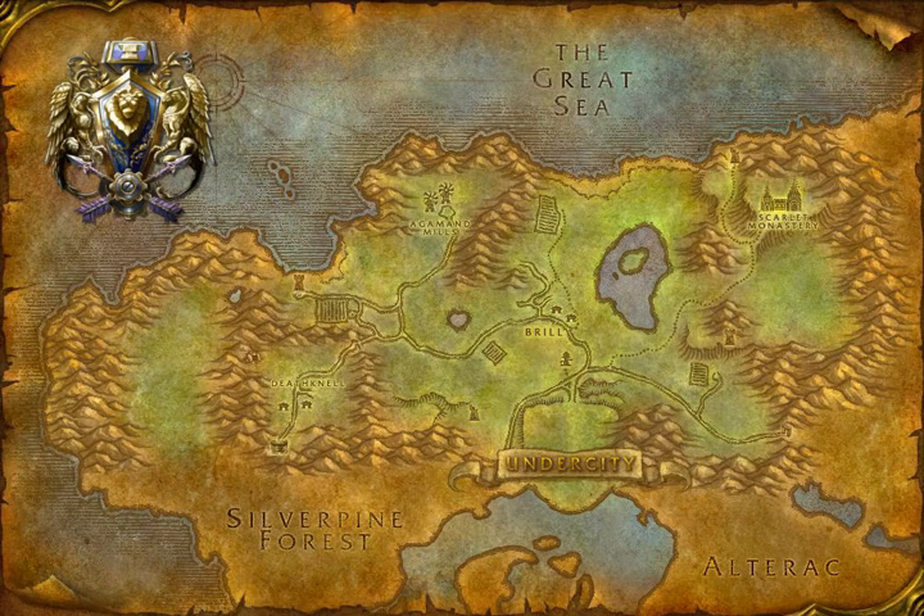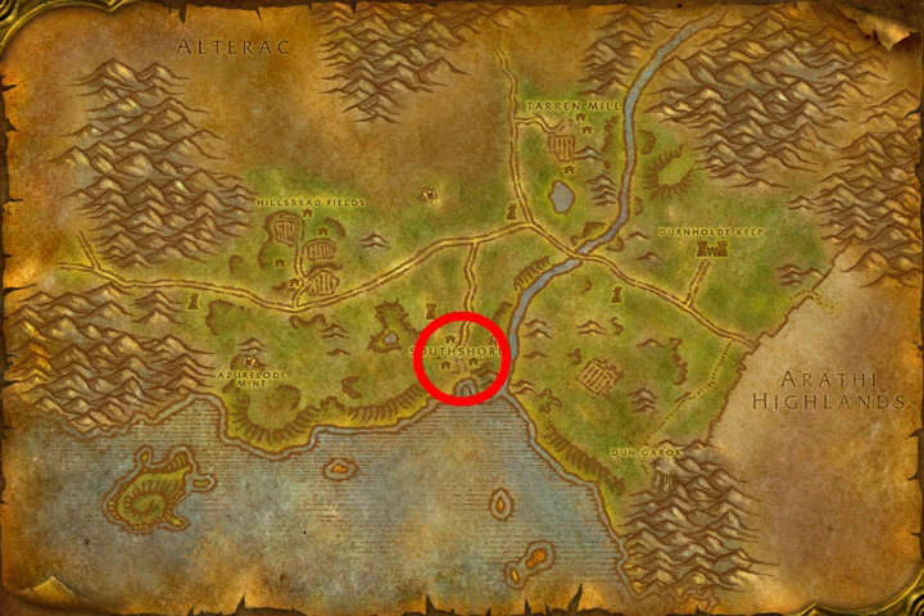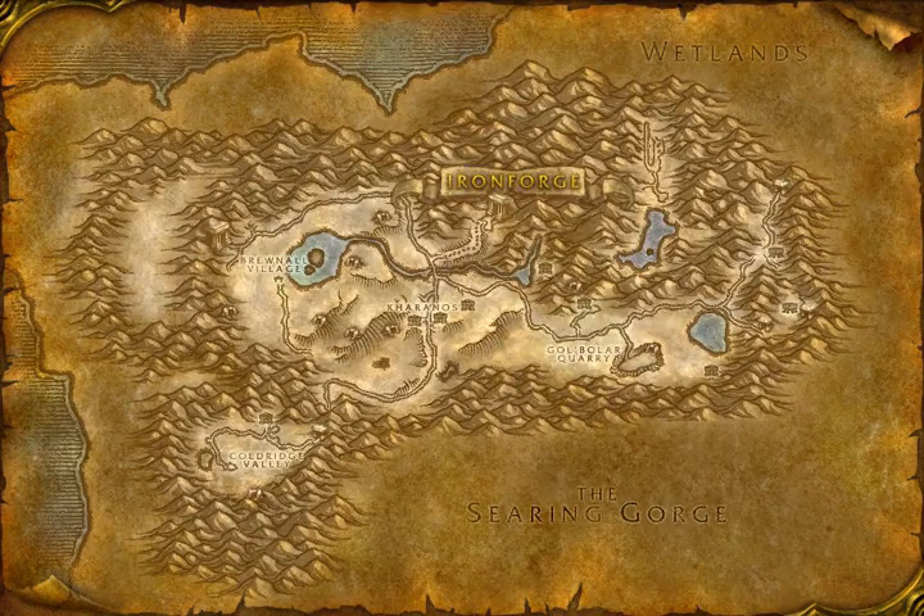For Alliance, the most common path to get to Scarlet Monastery is to start from South Shore in the Hillsbrad Foothills. If you're unsure of how to get to South Shore, the best place to start is from Ironforge, and run east on the road all the way until you reach the outpost here on the map.